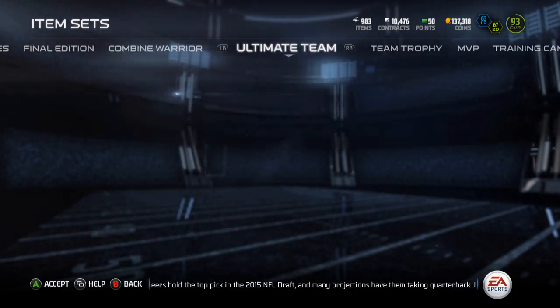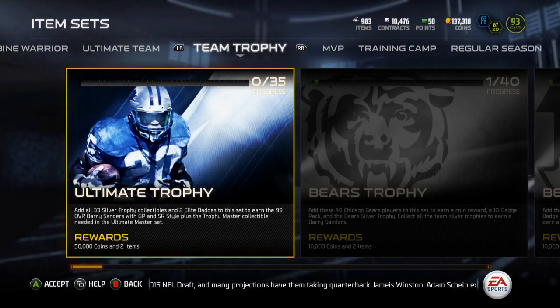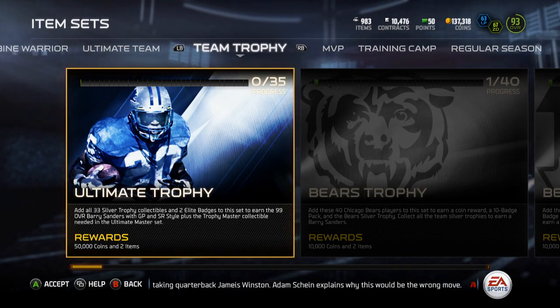Yo guys, what is up, it is Nick, and today I'm going to be going over the new Ultimate Trophy Collection — the awards you Barry Sanders. You're going to need 33 silver trophies and 2 elite badges.